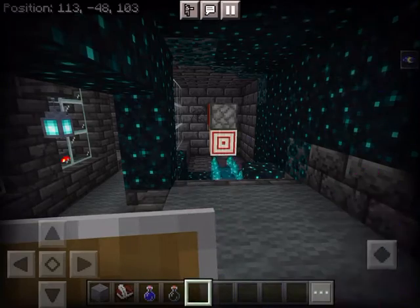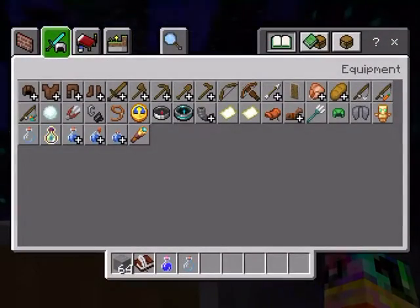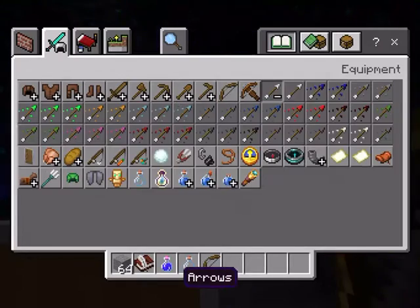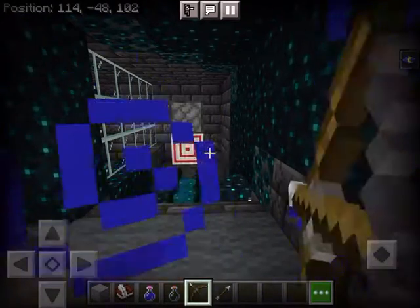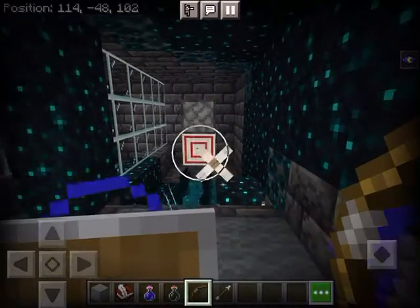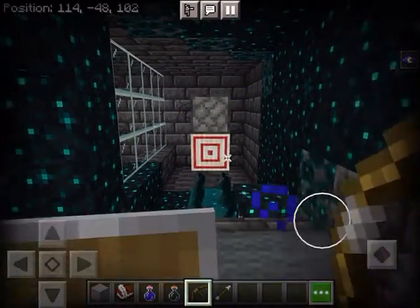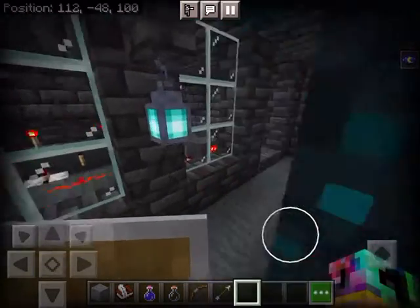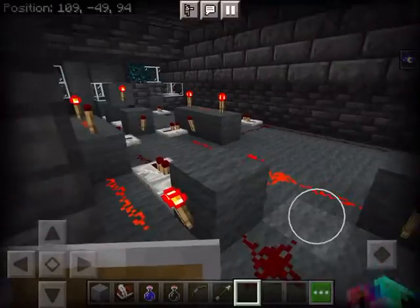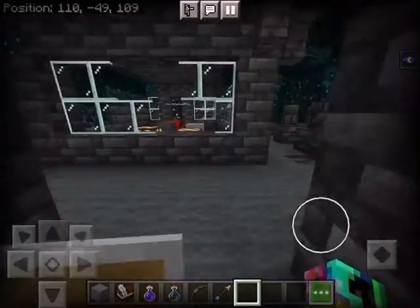After that, you want to take a bow and arrows, then aim right at the center, and the lamp turns on. Then over here, this is just how to open the door and get out. We've finished all the redstone stuff — now let's come out.